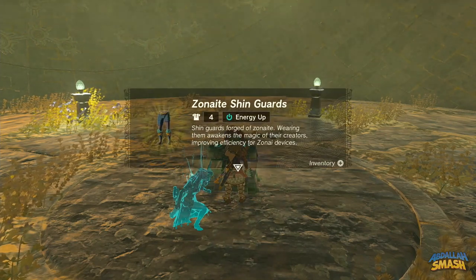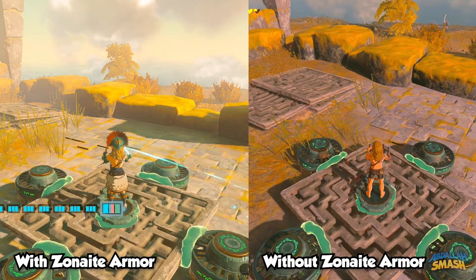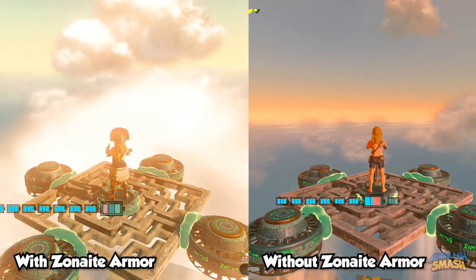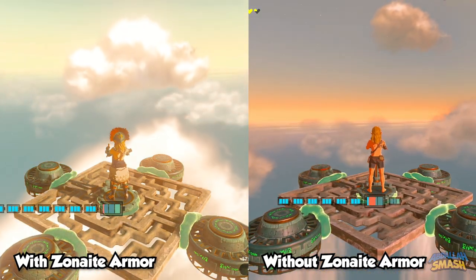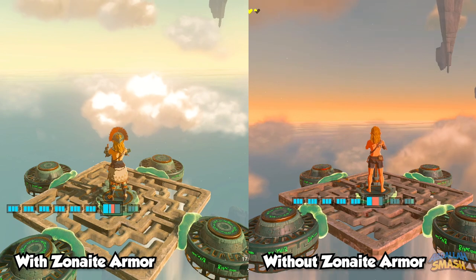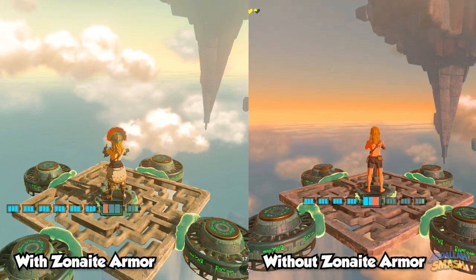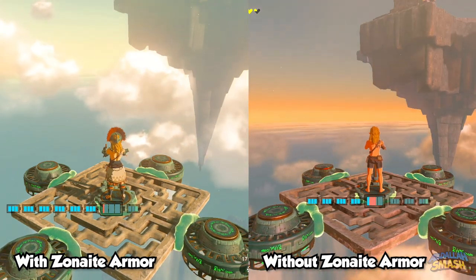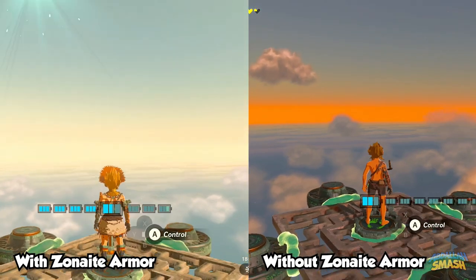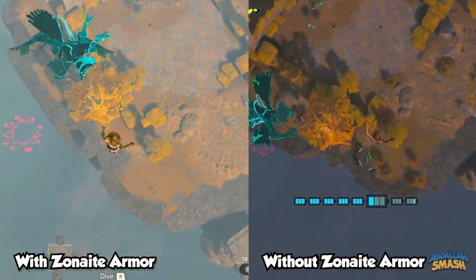Congratulations, you've now unlocked the whole Zonite set. With all three pieces equipped, you'll notice considerable savings whenever you use Zonite-powered vehicles. In a side-by-side comparison, the entire Zonite set on one side versus Naked Link on the other shows that the battery drains very, very slowly — if not twice as slow. The secret set ability also recharges the battery a lot faster when you're in a recovery state.